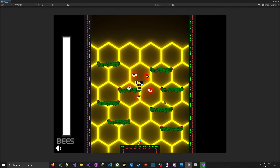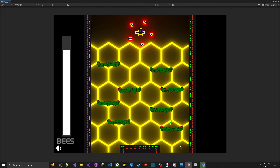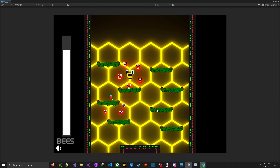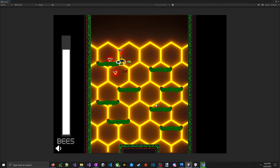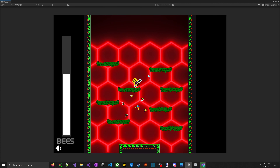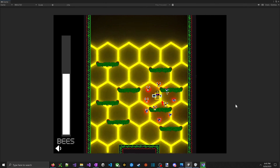We've got glow in the background now, and we're also using it to telegraph attacks — warning the player about the orbit attack, warning when a bee is incoming, and giving feedback for hitting the boss. This is really only about half a day of messing around with the new post-processing pipeline, with a lot of time spent figuring out initial problems.